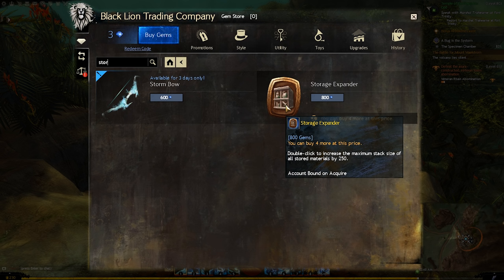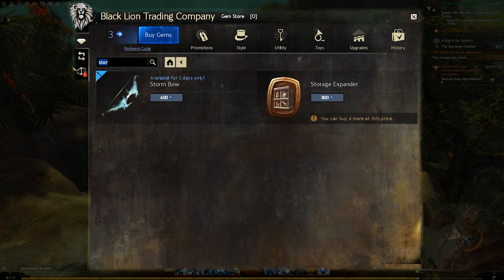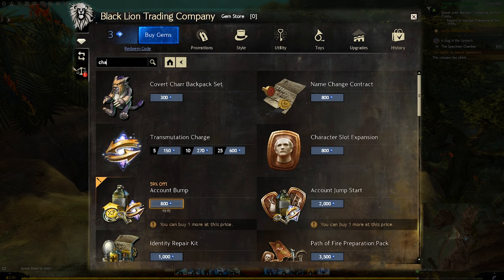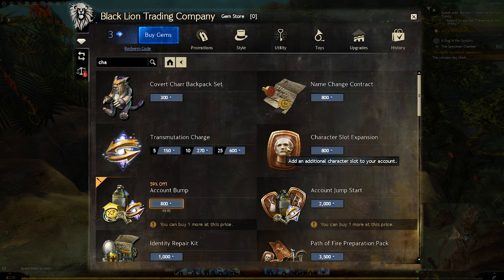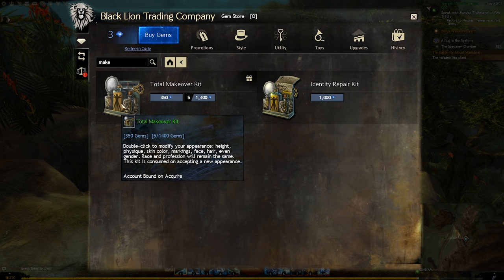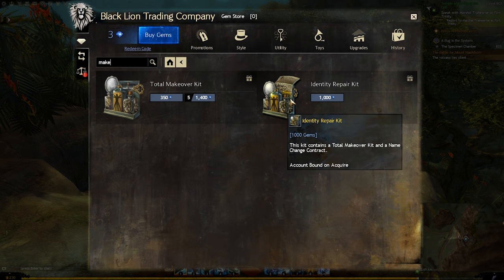Additionally there are some MMO staple items — things I see in pretty much every other MMO — like additional character slots, and a makeover kit so that you can completely reskin your character, though you cannot change your race. Outside of these items I really can't recommend a whole lot because it's going to come down to what you want out of the gem store. I hope that helped you narrow it down to some of the more useful items, with the rest being mostly cosmetic or just for fun.